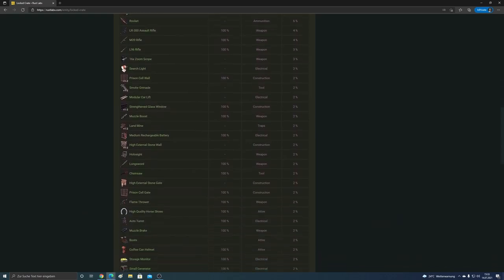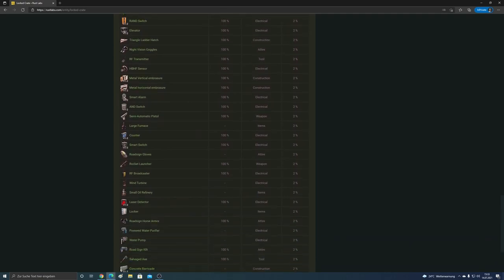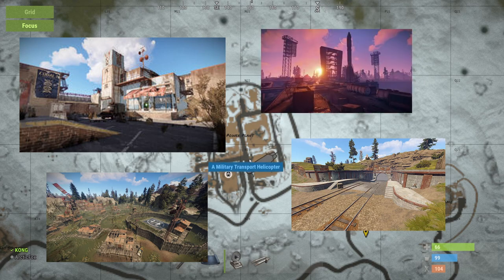In the background you can now see the drop probabilities of the locked crates. You can also find this list on Rust Labs. The locked crates are randomly distributed at the large monuments. You will never find a locked crate at the bandit camp, outpost, military tunnels, or launch site.